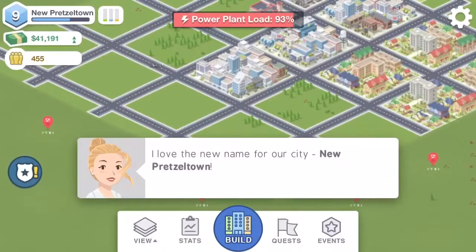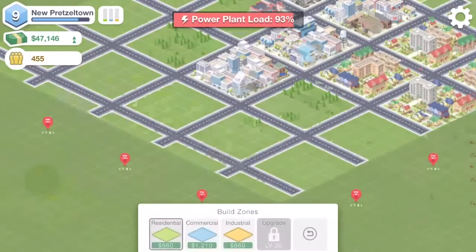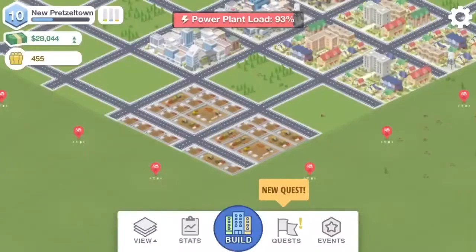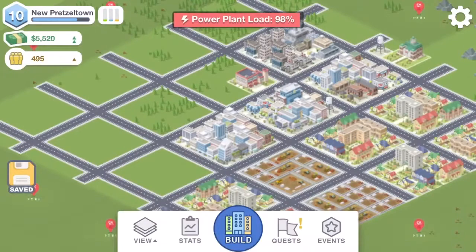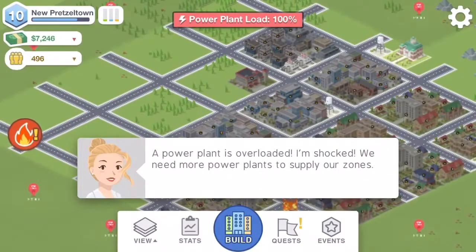Welcome to New Pretzel Town! So now we need to begin expanding our city. It looks like demand for every zone type is equally low, so we can build basically whatever we want. We can get disasters, which should hopefully eventually drive up demand for the other zone types.